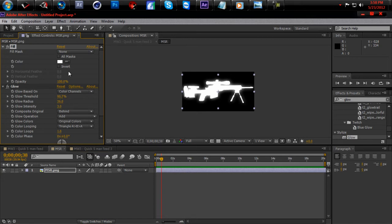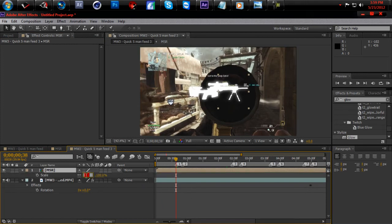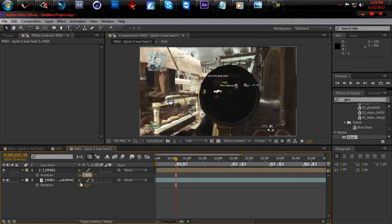Copy all this down — the fill should be easy. Glow threshold is 90, 36, and 3. Then hit S for scale, scale it down to about 15 because that's pretty much the perfect size. Hit R for rotation, make that one.